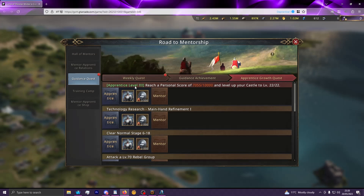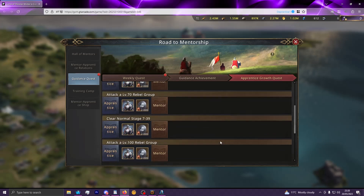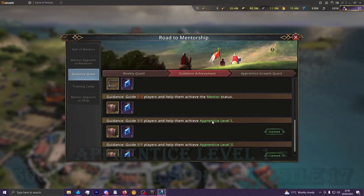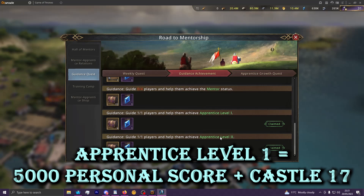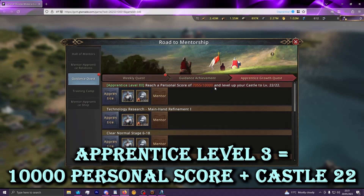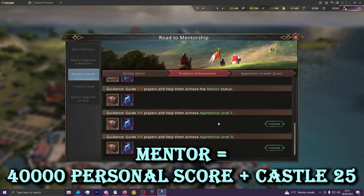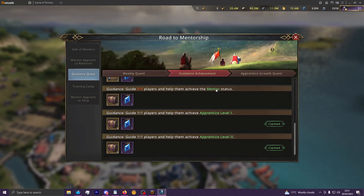It doesn't show from the mentor side what these milestones actually mean — you have to look at this from the Apprentice side to know what you need to do to reach these breakpoints. Once you reach one milestone it updates to the next, so you won't be able to see the previous requirements. I'll go over them now: Apprentice Level 1 is 5,000 Personal Score and Castle Level 17. Apprentice Level 2 is 7,000 Personal Score and Castle Level 20. Apprentice Level 3 is 10,000 Personal Score and Castle Level 22. These first three are much easier to obtain than Mentor status, so those first photo shards will be the more realistic thing to get short term.